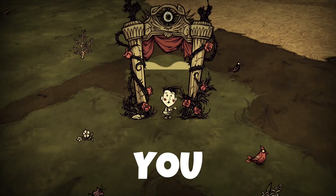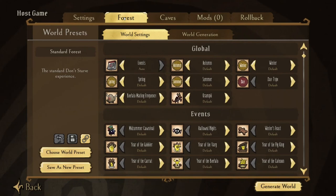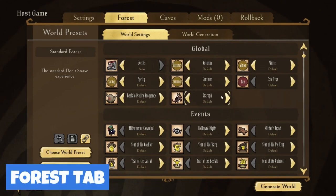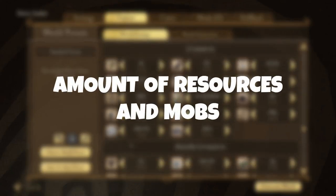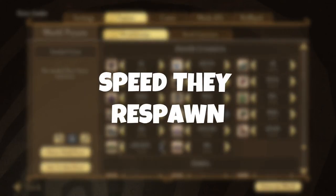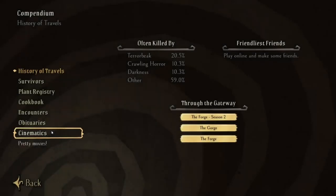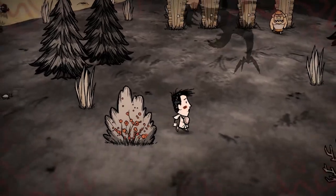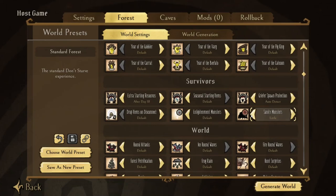However, with these upcoming tips, you will probably not have to worry about dying at all. The next thing you can do is come to the forest tab and down in the world settings, you will be able to adjust the amount of resources and mobs and the speed that those resources and mobs respawn. For this tab, I recommend visiting your compendium and checking the things you die the most to and adjusting them. For example, big problems players have like shadow creatures and hound waves both can be adjusted in this tab.